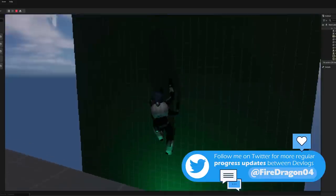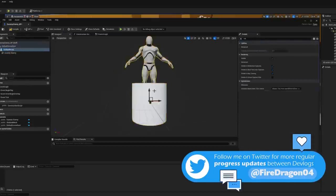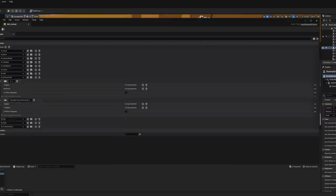I think it's time we move on to the actual main part of the devlog now. We're just starting on our implementation of combat and I'm going to work on the lock-on targeting system first.